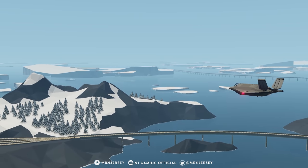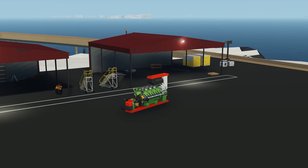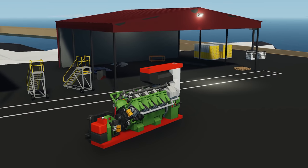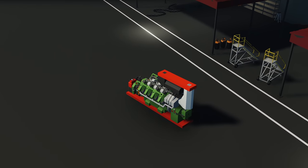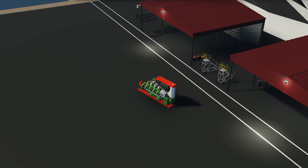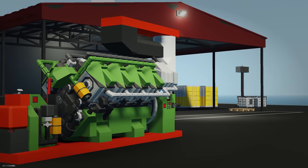Starting off with the first creation, we have the KM8300 — a 3x3 turbo diesel V8 prefab engine. It looks pretty cool, it's got everything built in so you can pretty much just plop it into your creation and it should be good to go. Let's spawn in and see how it works.